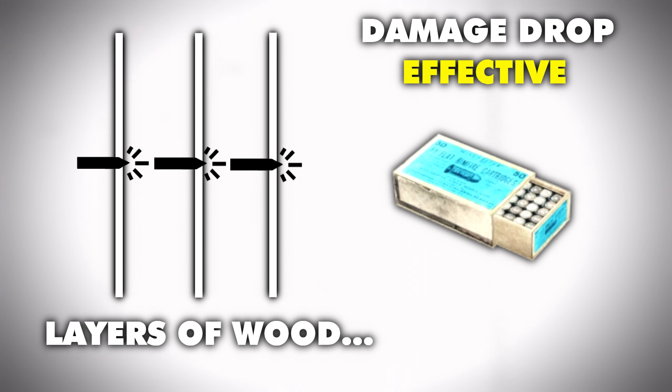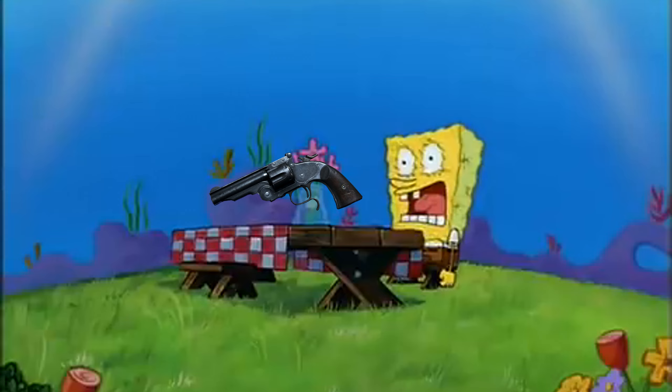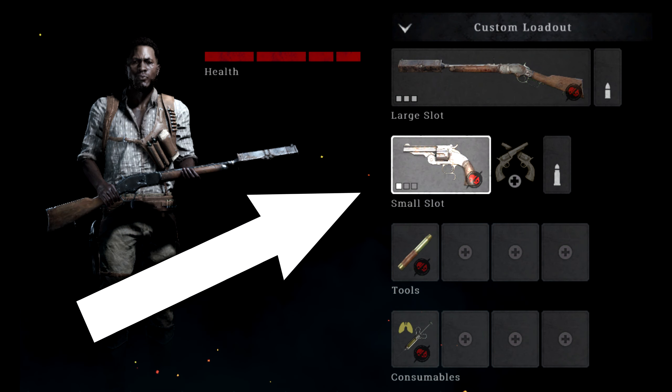With 6 shots at the ready, 12 in reserve, and a swift reload speed on screen currently, you will have more than enough firepower to deal with enemies at all ranges and group sizes.